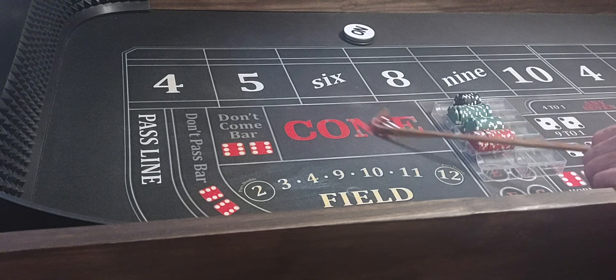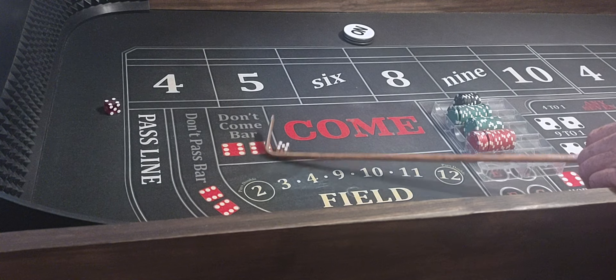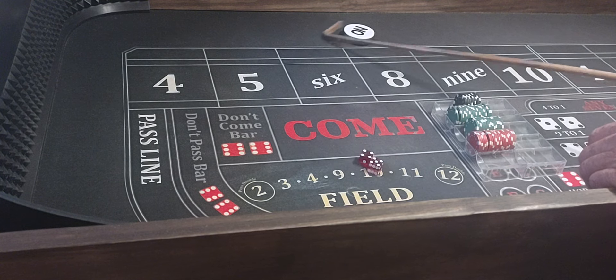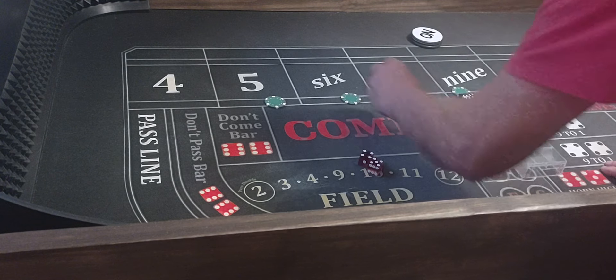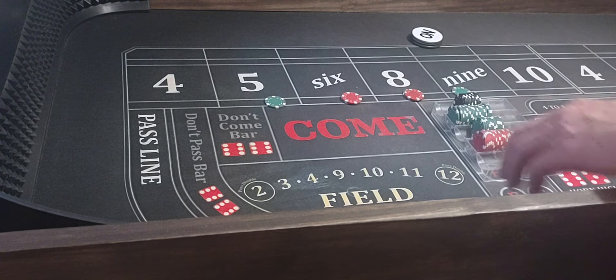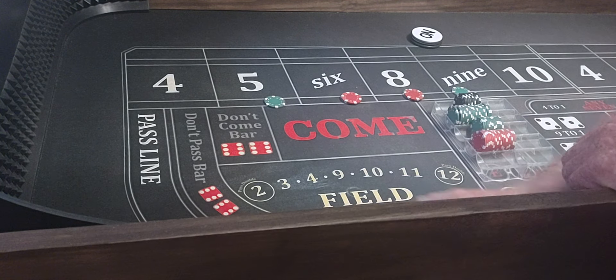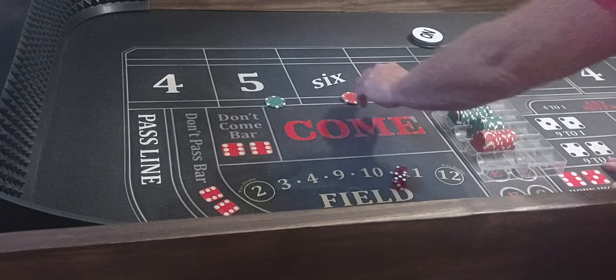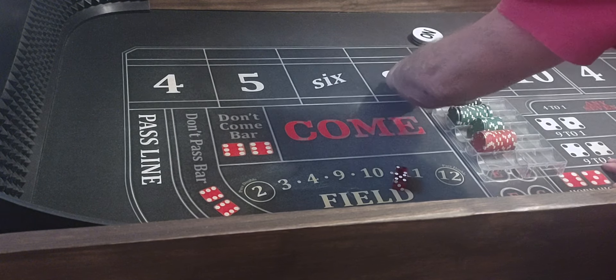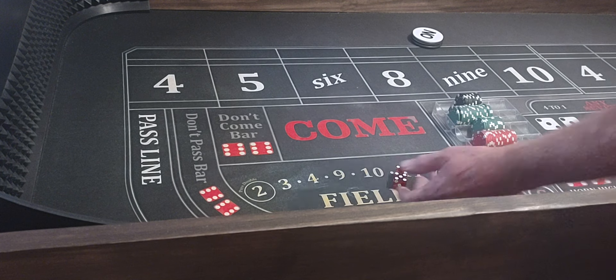There's a 6-1, seven — frontline winner. 5-4, nine — so 9 will be the point. We'll go 110 inside and we're going for one hit. Hard 4, big Joe. And we didn't get it — 5-2, seven out. So that sucks, but it happens.